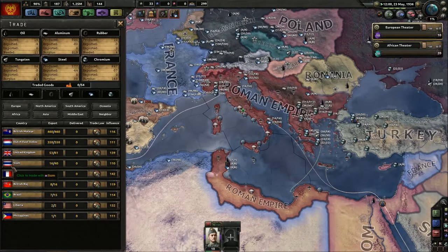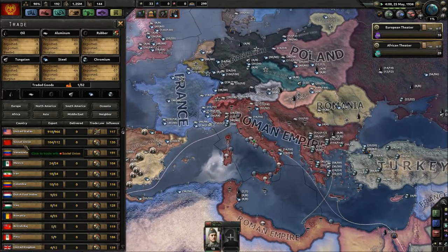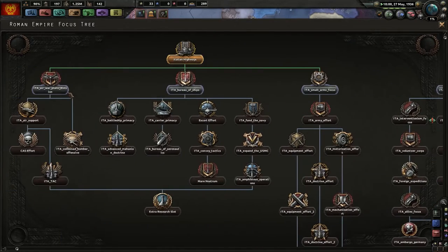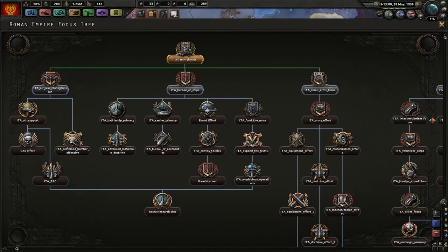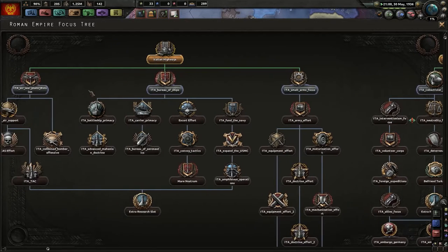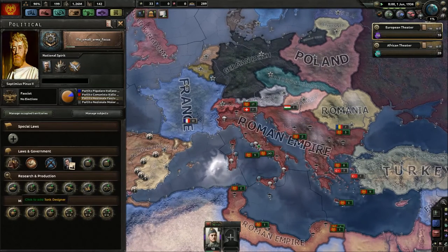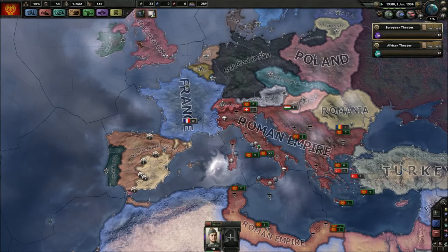Let's trade with Siam since they're fascists. I think we maybe should go for a bigger air force, or we need more army experience — not sure. Let's go with the army one. Industry is really important so let's focus on that.